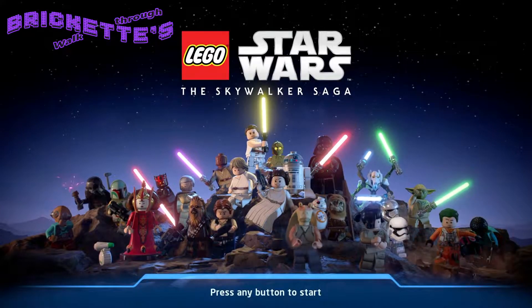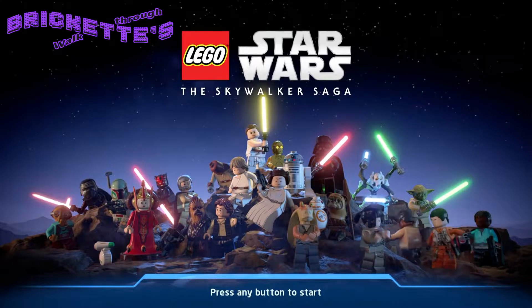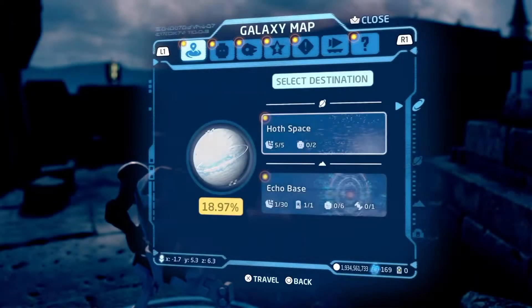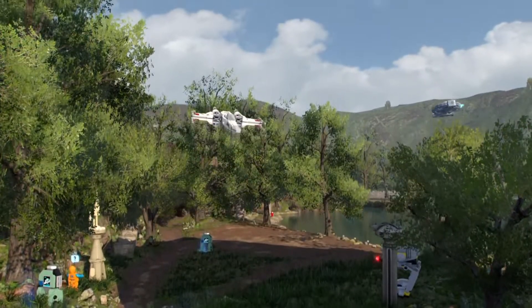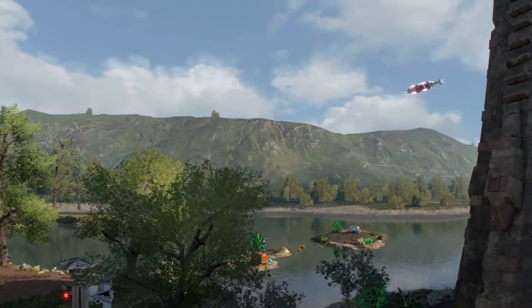Hi everybody! Brickette here showing how to get 2 characters in Hoth's space in LEGO Star Wars The Skywalker Saga. There are 5 kyber bricks and 2 characters to get in Hoth's space. You get the 5 kyber bricks by blasting a kyber brick comet. Thanks to Paul J for inspiring me to do this video.